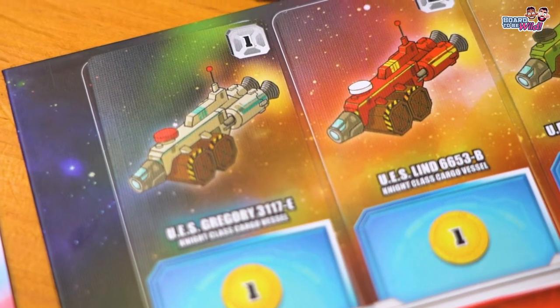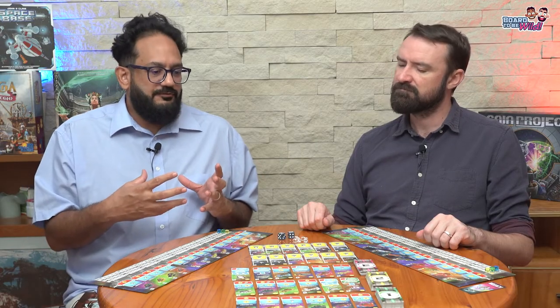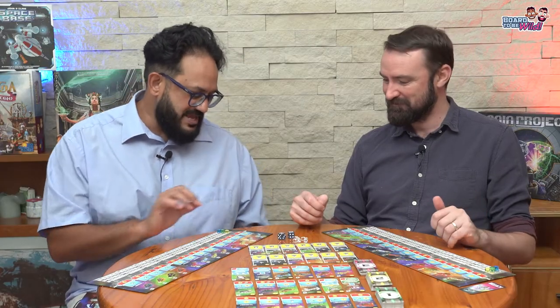I'm not a huge fan of the light cartoonish isometric layout of the ships, but they made strong choices they love. There's a line designers need to play around with around how much to lay out for people versus how much is there for players to explore and come up with their own story. For example, what exactly is UES? Because each ship is named UES something and we still haven't worked it out.